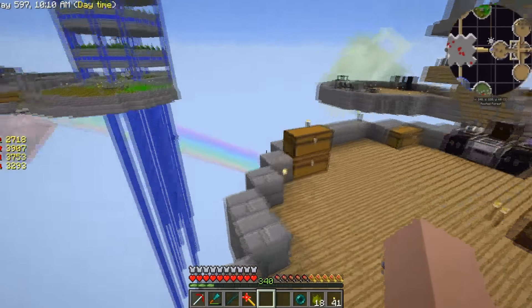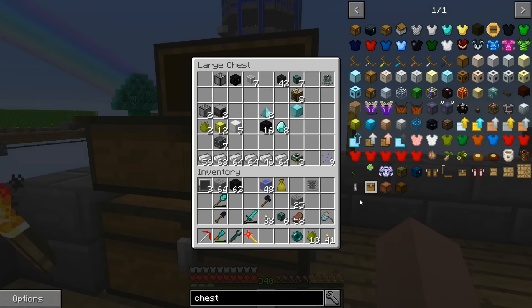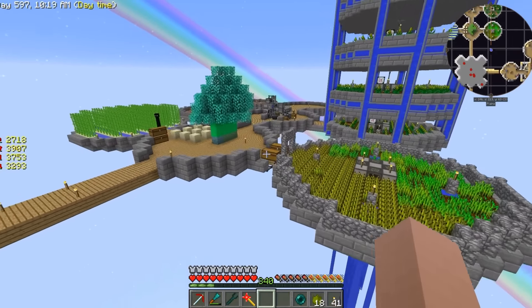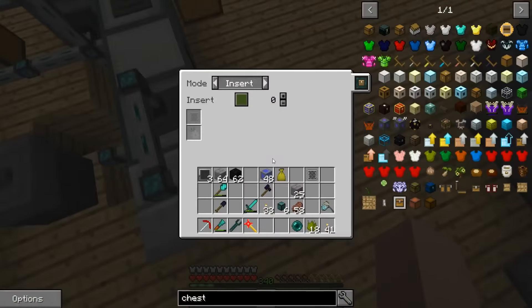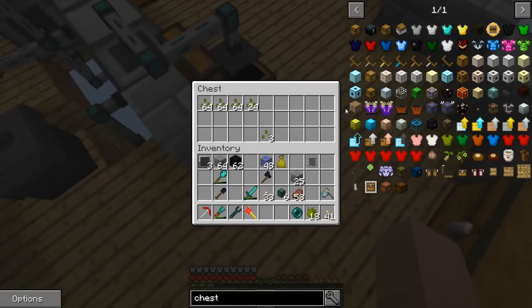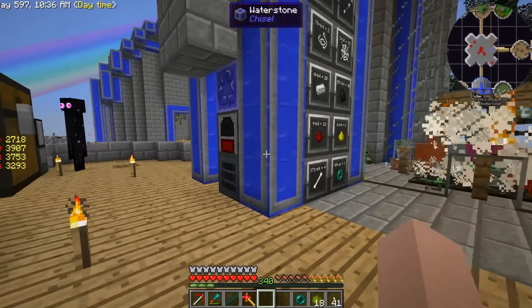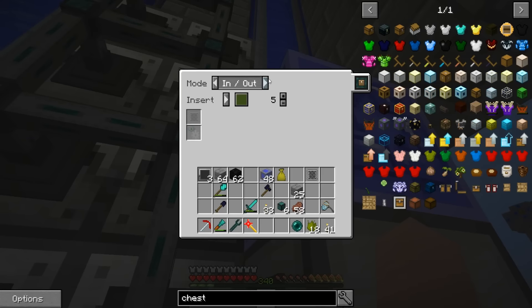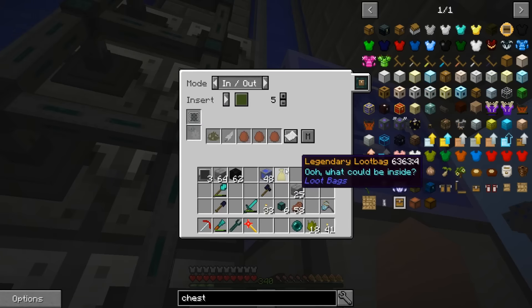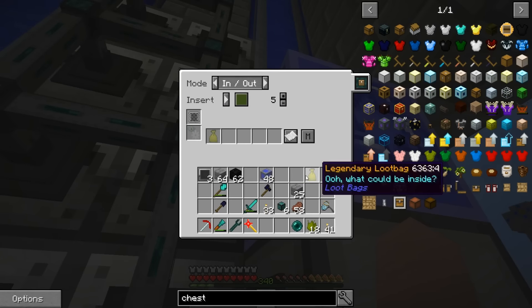We're going to grab a filter. I think we still have a couple laying around - one - but we're going to have to make more of these filters unless there's some over here, because I did make a bunch before and I think I used them all up. That's fine, they're not that expensive to make. So now we've got the filter and we're going to go ahead and put it on insert in and out.